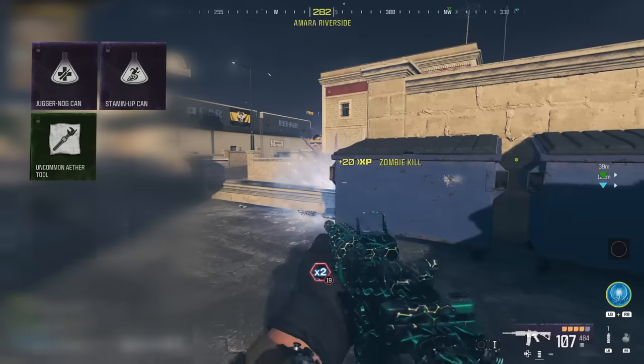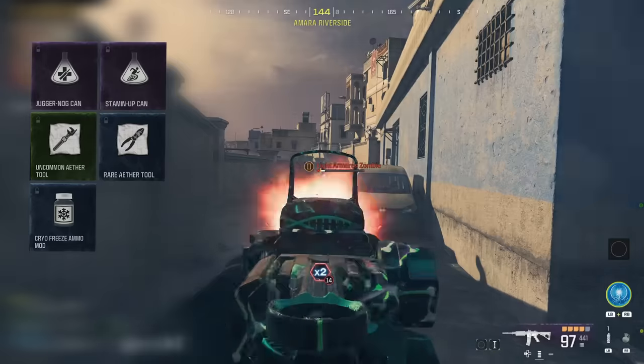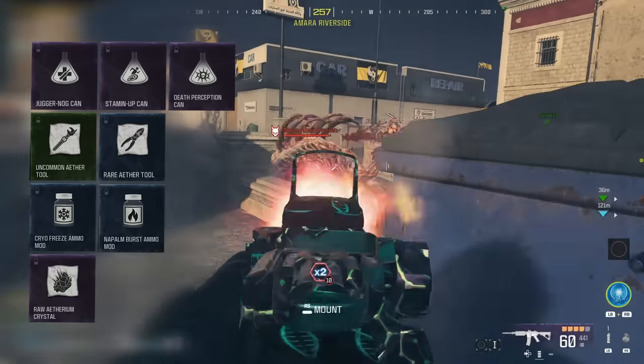Juggernaut, Stamina, an Uncommon Ether Tool, Cryo Freeze, a Rare Ether Tool, a double XP token and a double weapon XP token, Death Perception, a Raw Ethereum Crystal, Napalm Burst, and Shatter Blast.